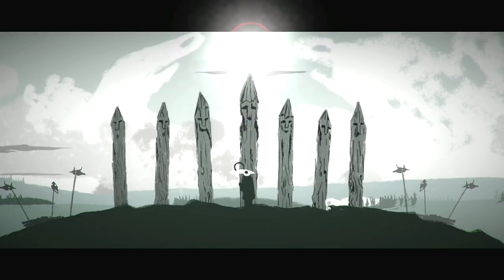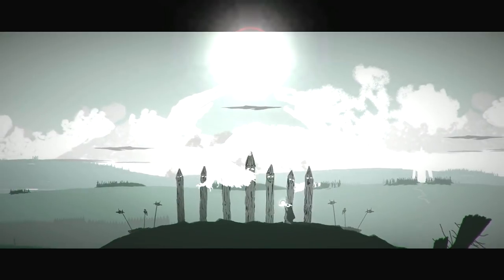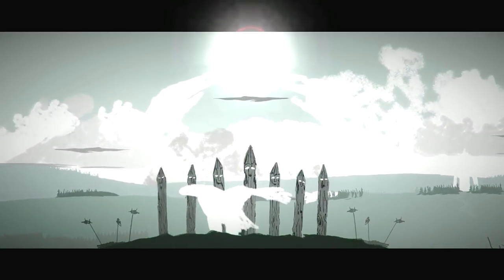The order is as follows: grab the middle one with the light, the second one from the left, the second one from the right, the one to the left of it, then all the way to the left. We're activating these with the light. Then the one on the left that remains and then the one on the far right that remains. When done correctly, it should do the song and call a bird over, and then you can hop on that bird.